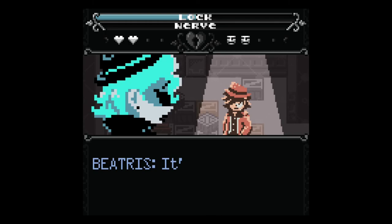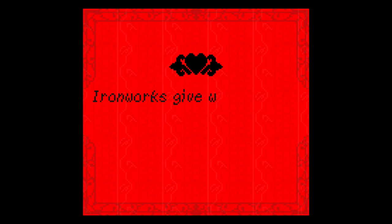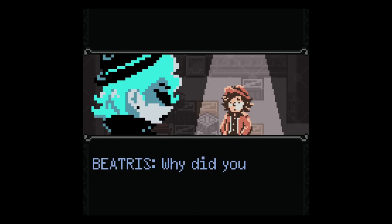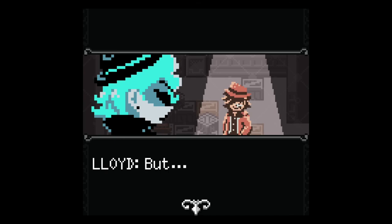I use empathy: 'You and Evan were close — it's gotta be a lot to handle.' Lloyd responds: 'I miss him.' Because he's a gentle kid, the power of empathy works. 'You're right — I didn't find the body. My dad did. Yvonne Volkov found the body.' New witness level two unlocked. 'Why did you lie to me?' 'He asked me to. I don't know why, but he looks scared. Beatrice — is my dad in trouble?' 'I'm going to need to talk to him then.' Persuasion successful.